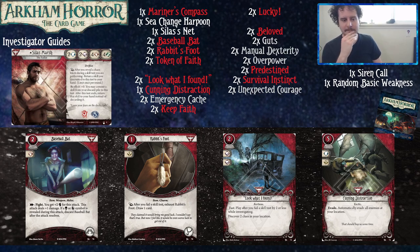We've got the Rabbit's Foot, which is the opposite — a one-cost asset with a reaction: after you fail a skill test, exhaust it to draw a card. It takes up your accessory slot. This is just: fail and draw. It helps keep your hand full, and in a skill-heavy deck like Silas's, that is often the challenge — making sure you have enough skills to keep passing tests turn after turn.